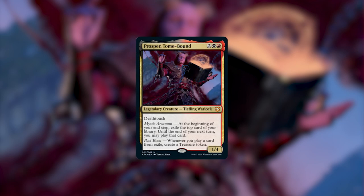Today's Deck Tech is going to be on Prosper the Tome Bound. Prosper is a brand new legendary creature that is going to be in the upcoming Adventures in the Forgotten Realm pre-constructed decks. Wizards of the Coast is giving us four brand new pre-constructed decks and Prosper is the face commander for the red-black deck.